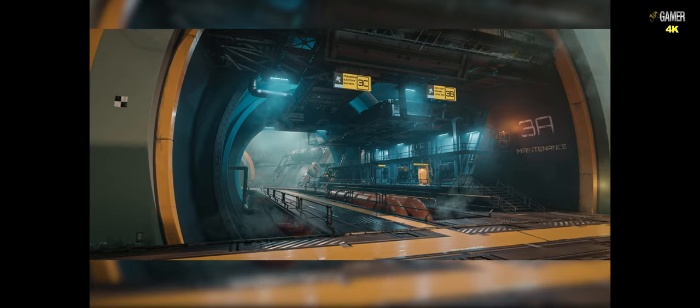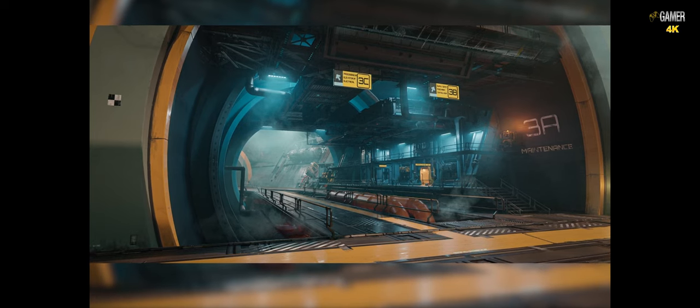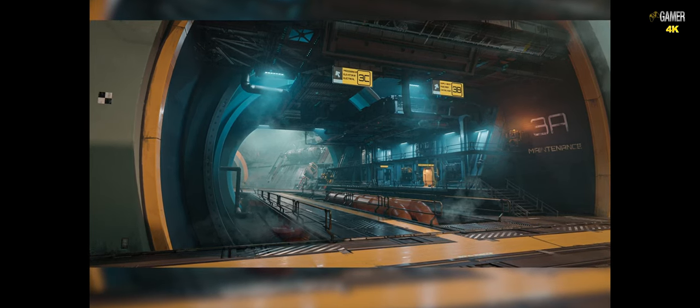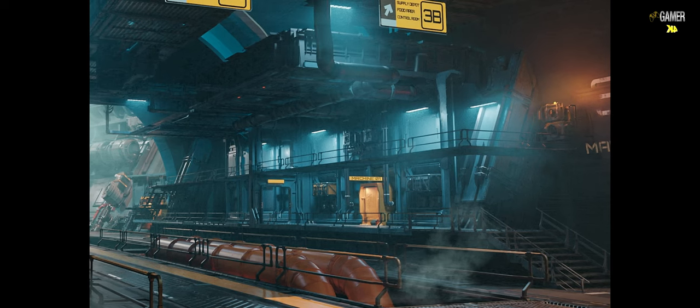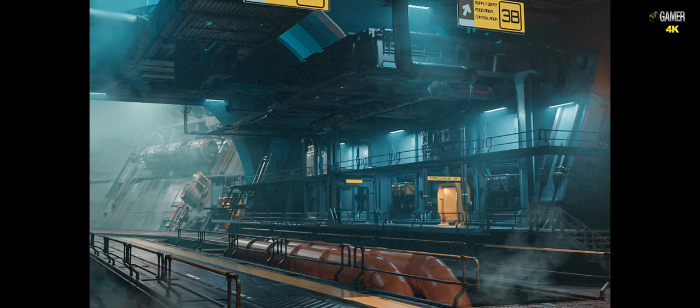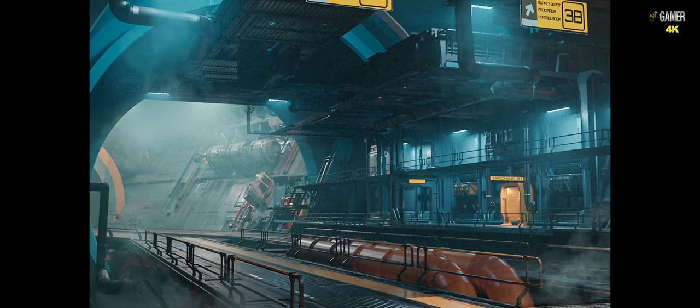Moving on to Zone 3 — the bowels of the facility. These are spaces we've never really explored before. A lot of locations in the game tend to be quite residential, but here we're going for something completely industrial. As a player, you want to feel like an ant — the primary purpose of this space is not for you to be walking around. So we dedicated spaces towards logistics and put personnel walkways almost as a secondary element, with little nooks and crannies for the player to explore.